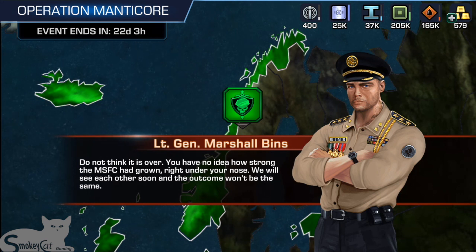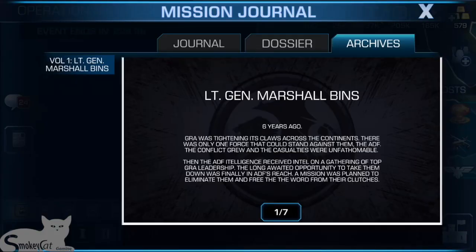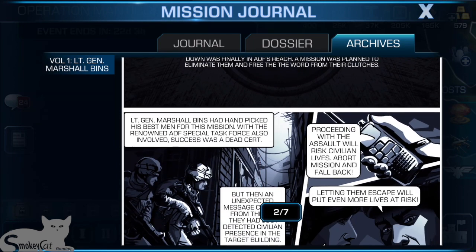"Do not think this is over. You have no idea how strong the Manticore Special Forces Corps has grown. We will see each other soon." Commander, you've just unlocked the first chapter of the Archives. Continue the assault on the bases to unfold the story completely. This is actually pretty cool — it's like a comic story. The GRA was tightening its claws across the continents, and there was only one force that could stand against them: the ADF.